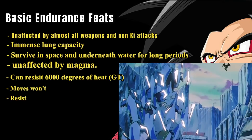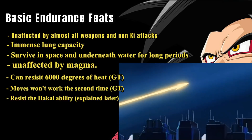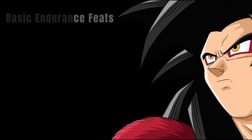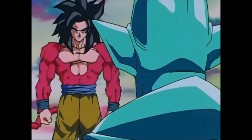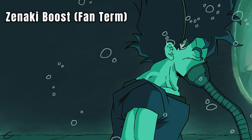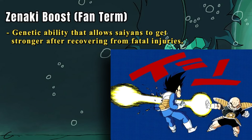Goku's Saiyan body also remembers and adapts quickly to attacks. When Ice Shenron freezes Goku, his body immediately resists and is unaffected the second time as it had experienced it before, making him unaffected by either extremely low or high temperatures. This brings us to one of his broken genetic traits: the Zenkai boost. Although a fan term, the ability itself is very authentic. Even though it's often used as a plot device, Zenkais are an exclusive Saiyan ability that grants the user an immense permanent power boost whenever the Saiyan experiences a near-death experience.